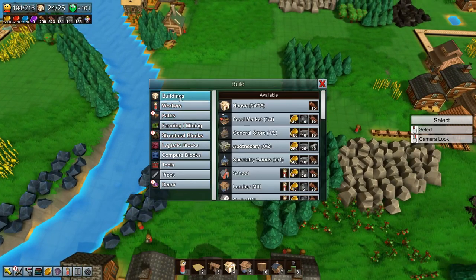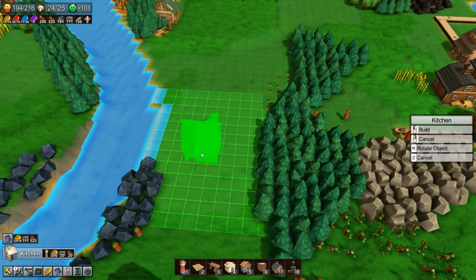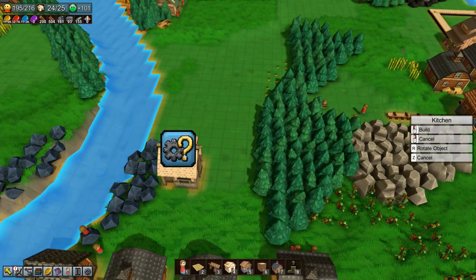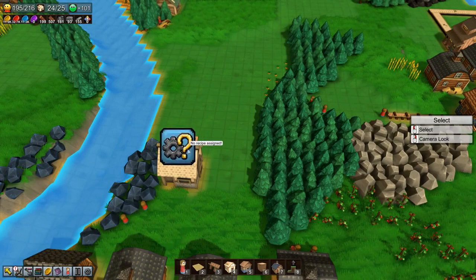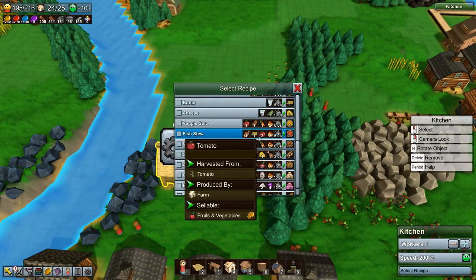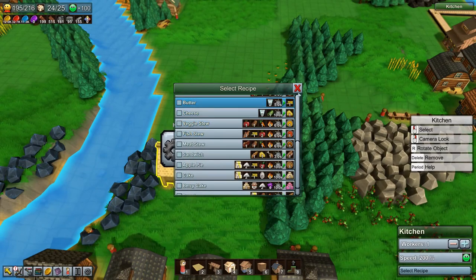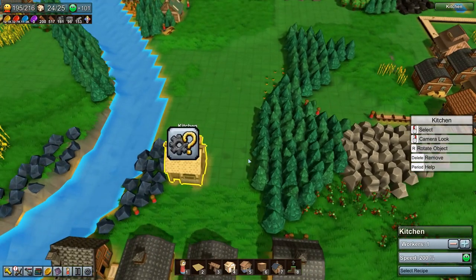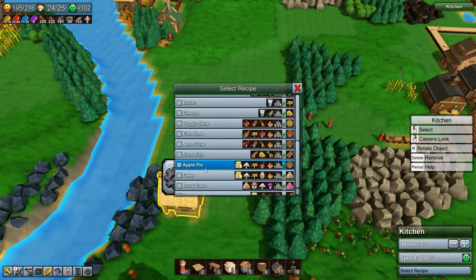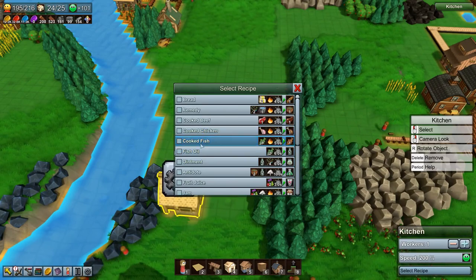While we wait to be able to do that, we can set up our first kitchen. Let's set it up all the way back here. If we take a look at the recipe for fish stew — we need cooked fish, butter, tomato, and fuel. That's quite a bit of stuff.